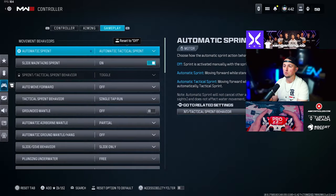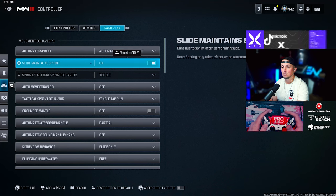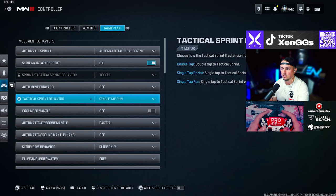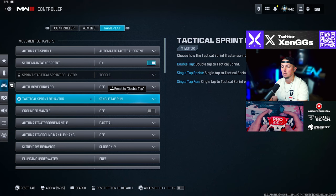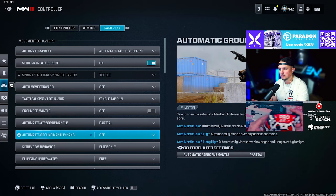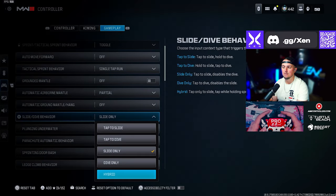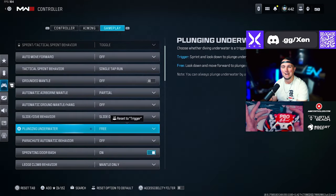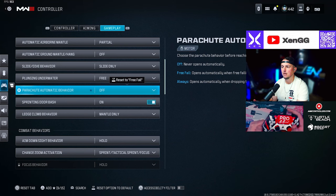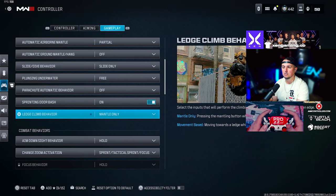For gameplay controller settings: automatic tactical sprint on, slide maintain sprint on, auto move forward off, tactical sprint behavior single tap to run, ground mantle off, automatic airborne mantle set to partial, automatic ground mantle hang set to off, slide dive behavior slide only — you can also use hybrid. Plunging underwater set to free. Parachute automatic behavior definitely set to off so you can drop lower when flying back in.